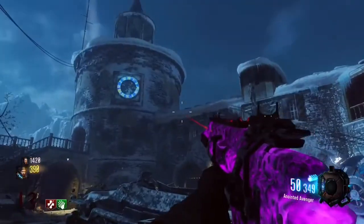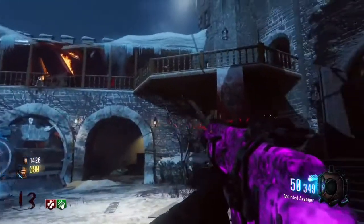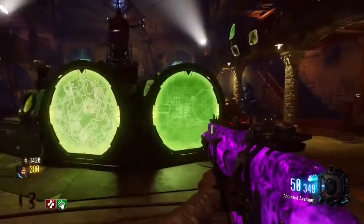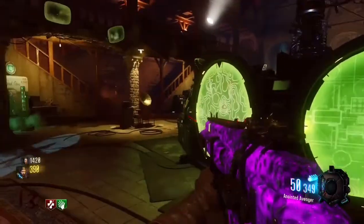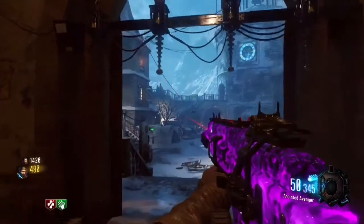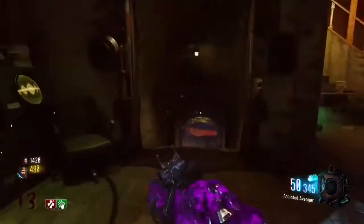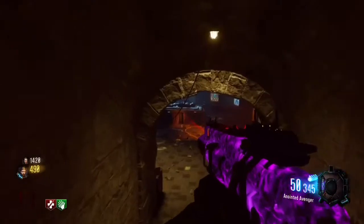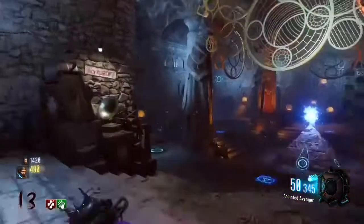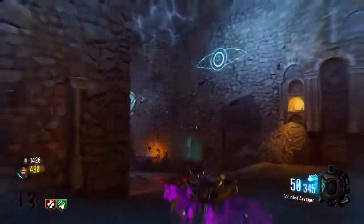As my DLC was being downloaded, I decided to watch some gameplay videos of this map and I have not seen this pink camo on any of the pack-a-punched weapons. So maybe I am very, very lucky. I was very surprised that I managed to get the pink one, as I strongly believed there were only three available colors, but obviously that is not the case.